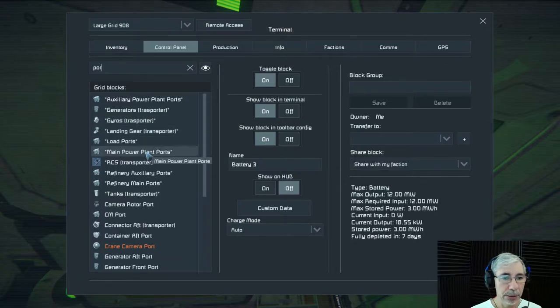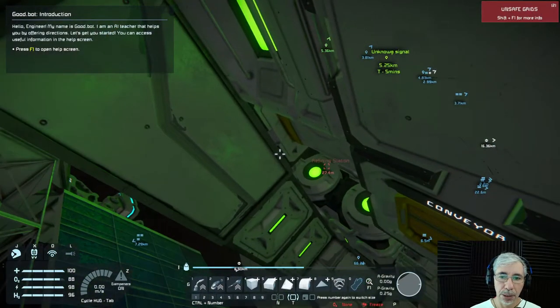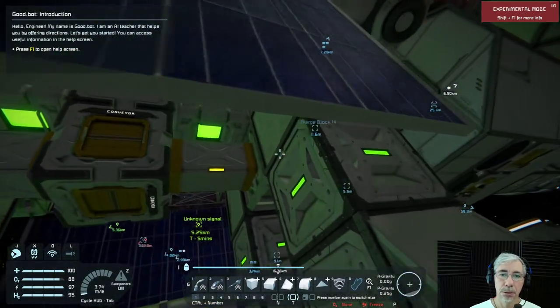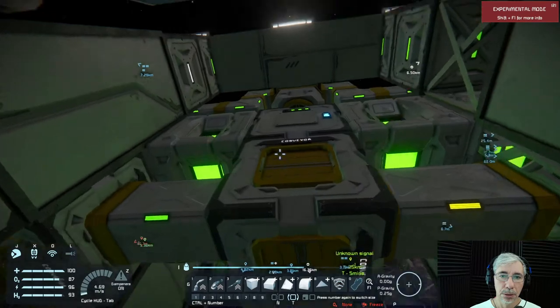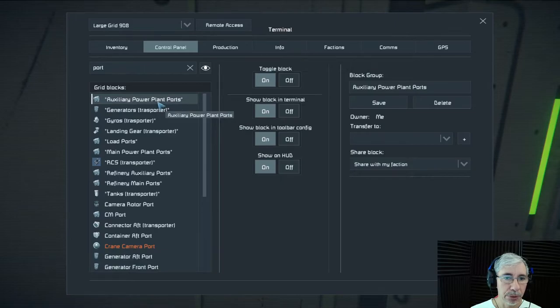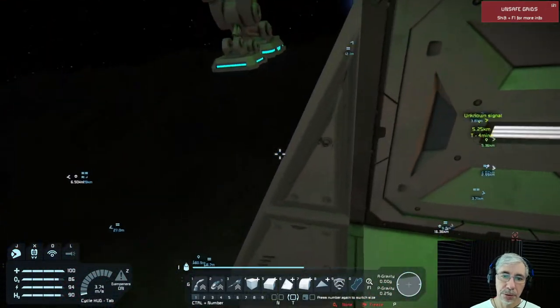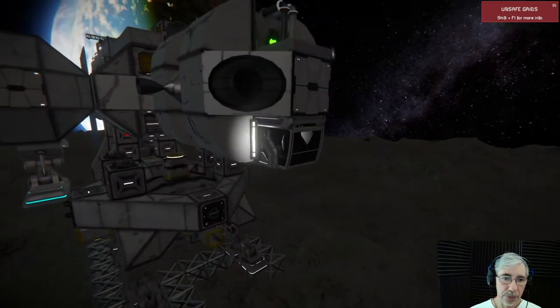These are the refinery auxiliary ports — these are the ones we're looking for. The auxiliary power plant ports — yes, those are the ones. Now we can go. I think we can pull this off.